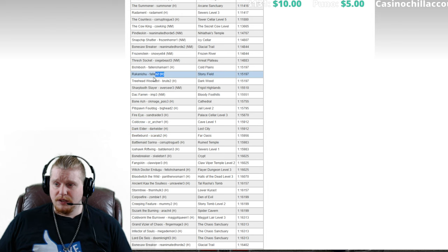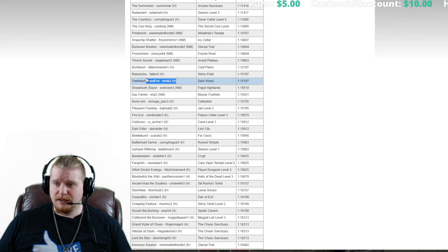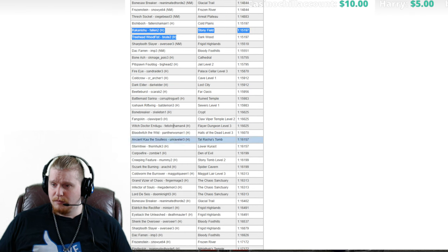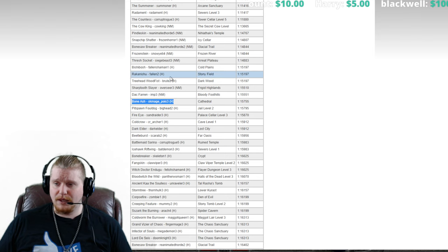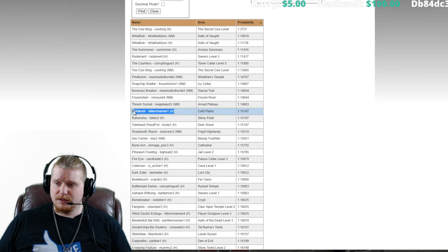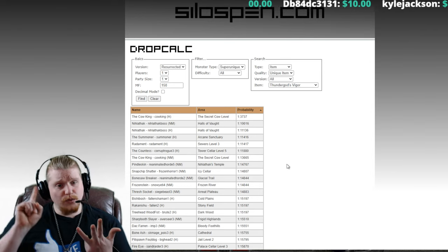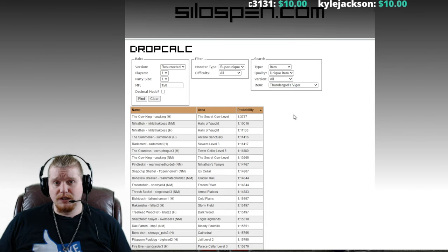Rakanishu in Hell is a good choice because he also has a very good chance to drop the Harlequin Crest Shako. Treehead Wood Fist in Hell difficulty is also relatively easy to get to and kill. Bone Ash in Hell difficulty is also in that same cluster as Rakanishu and Treehead Wood Fist. Bishy Bosh in Hell difficulty is in Cold Plains. So you've got Cold Plains, Stony Field, Dark Wood and the Cathedral — a pretty good combo. You could run Rakanishu, Treehead Wood Fist, Bishy Bosh and Bone Ash relatively quickly and have a pretty good chance of getting the belt.